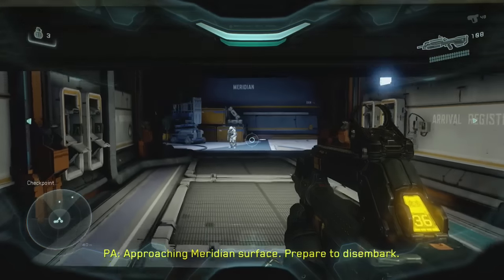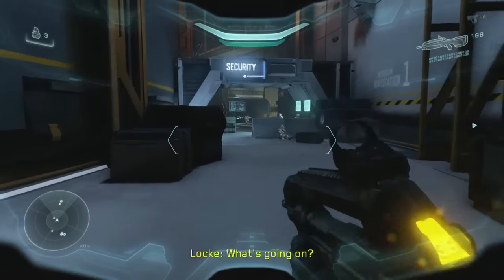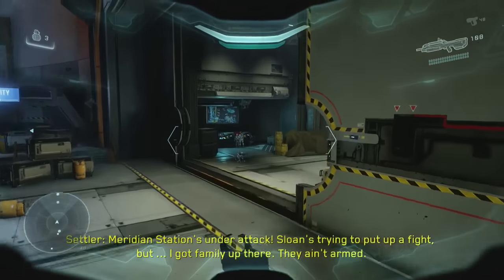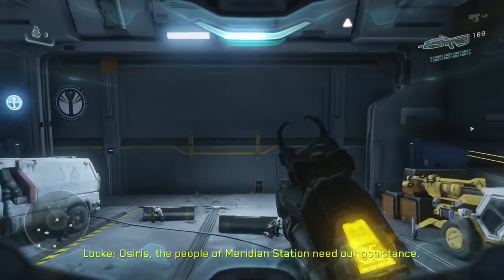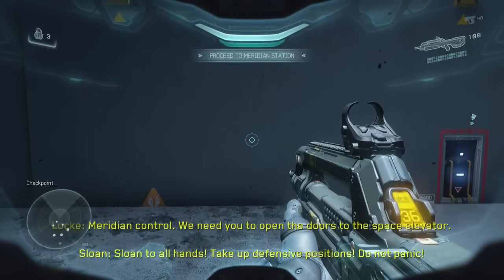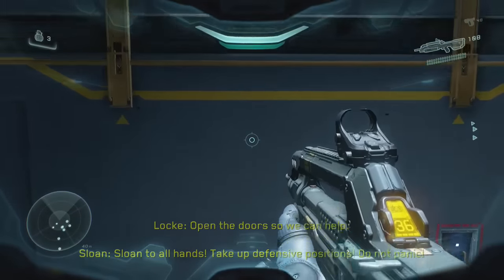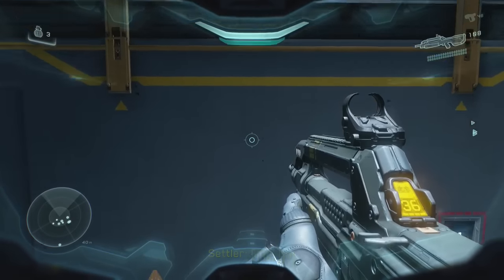For Shoot from the Hip, you are required to not use smart link at any point during the mission. What that means is you cannot zoom in with any guns. So for instance, do not press the left trigger through the entirety of the mission. That's relatively simple, however you may do it on instinct, so maybe try and put your hand in a position where you can't easily access the left trigger.